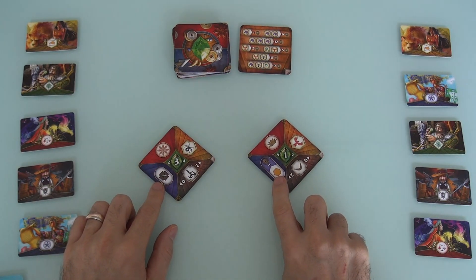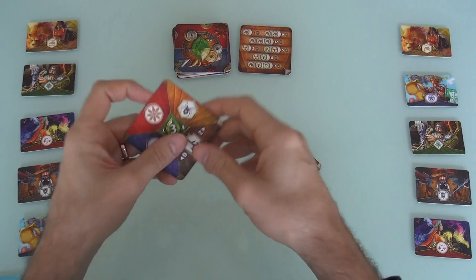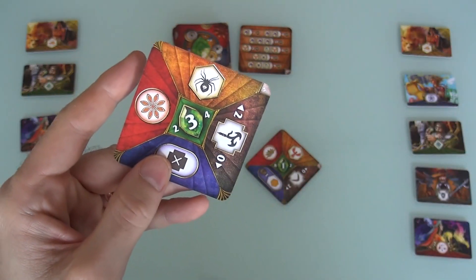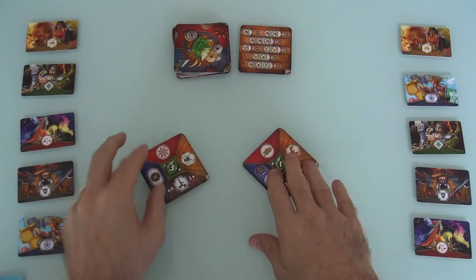The spells all do special case powers and scoring. The way the gems work is you're trying to get straights. So if I end up getting this 3 gem, I'm going to want to get 2s and 4s. At the end of the game, if I have gems that are a 2, a 3, and a 4, I count the number of gems in a straight and square it. So 3 gems in a straight - that's 9 points.